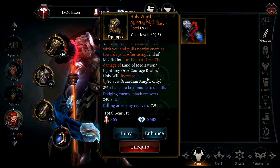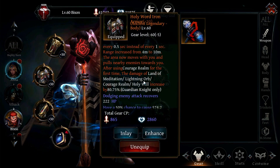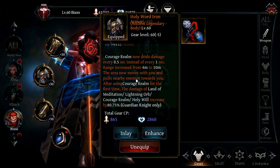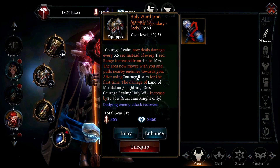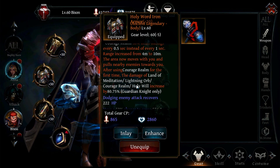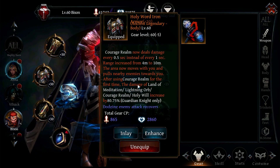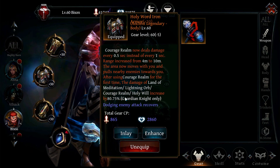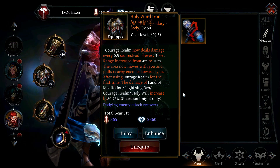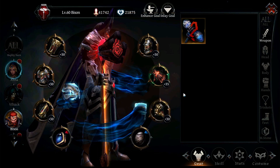This goes hand in hand with the chest, because the chest does basically the same thing for Courage Realm. Courage Realm gets the damage tick increased to every 0.5 seconds instead of every 1 second, the range increase, it moves with you, pulls enemies towards you, and also increases the damage of Meditation, Lightning Orb, Courage Realm, and Holy Will by 80.75%. Those are the two main pieces.